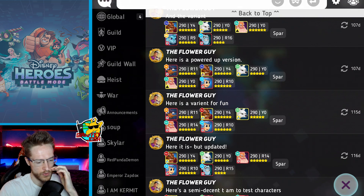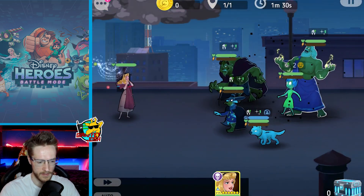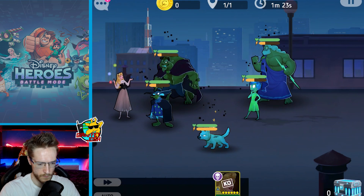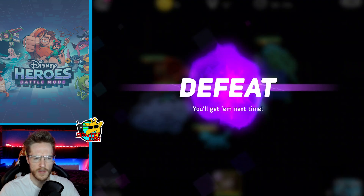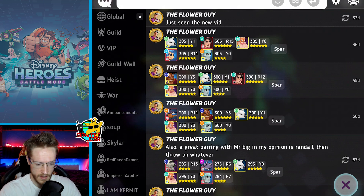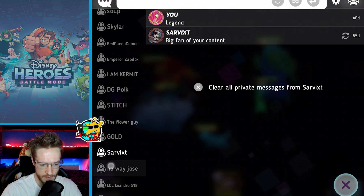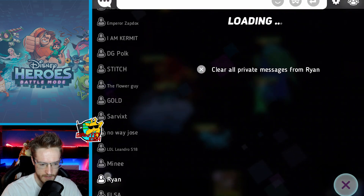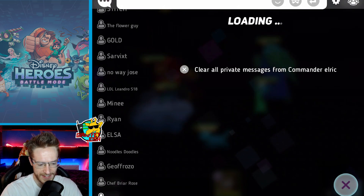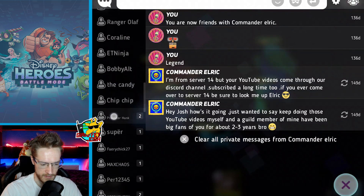Let's put her against a team that doesn't have a character that can stun. I think it was Draco doing the stuns. She's swagging in — oh no, is it Joy doing the stun? I haven't seen Joy in a team for ages. Every single one of this guy's teams are just like counter teams.